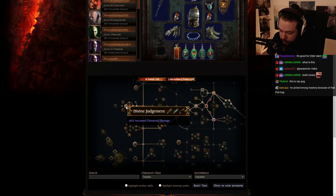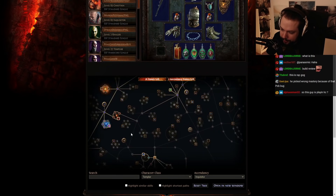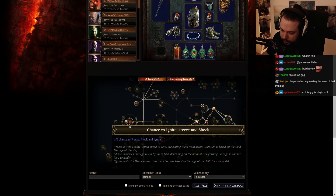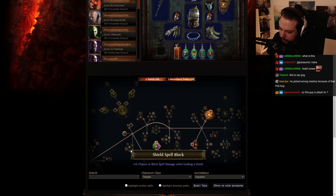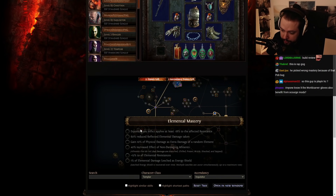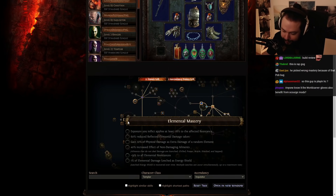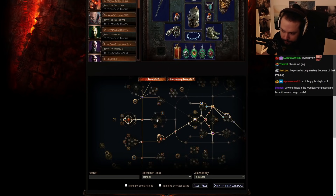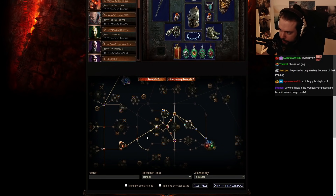Picking up Divine Judgment — okay, so Divine Judgment is strictly worse than Heart of Flame. The reason is that this node doesn't give us anything that's beneficial, while Heart of Flame gives you 6% increased damage. Divine Judgment does give you access to a mastery, but this mastery is not particularly good. The only reason you should ever pick up Divine Judgment is if you have a Timeless Jewel over here, but that's obviously something he doesn't have access to quite yet. So definitely something he can tweak right there.